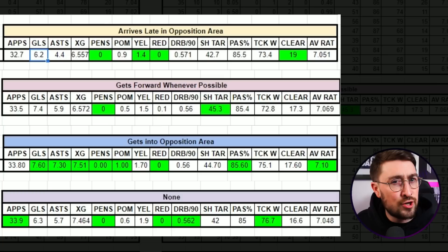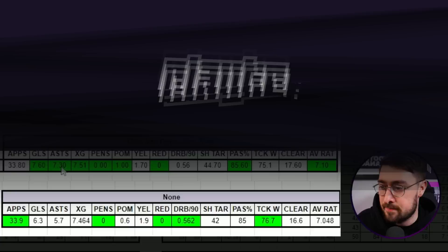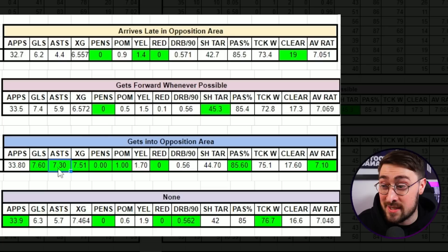For goals — the big one — the trait that produced the most was 'gets into opposition area' with an average of 7.6 goals per season. That is significantly higher than no traits at 6.3 and significantly higher than 'arrives late in opposition area' at just 6.2. A close second was 'gets forward whenever possible' at 7.4. For assists, 'gets into opposition area' also had the highest average at 7.3, way higher than 'arrives late' at 4.4, higher than 'gets forward whenever possible' at 5.9, and higher than no traits at 6.3.